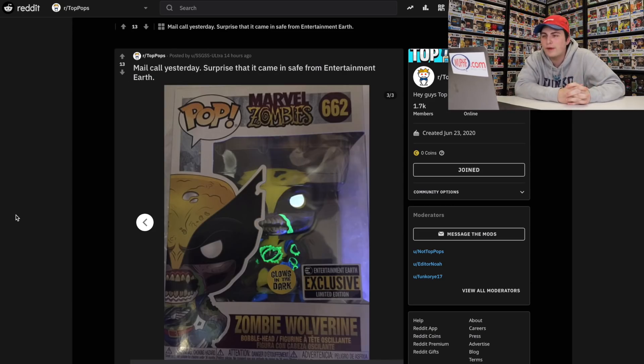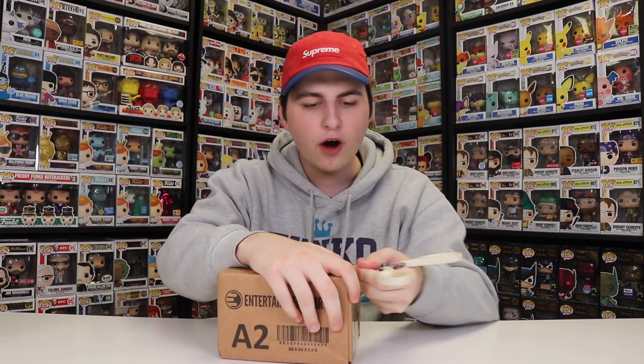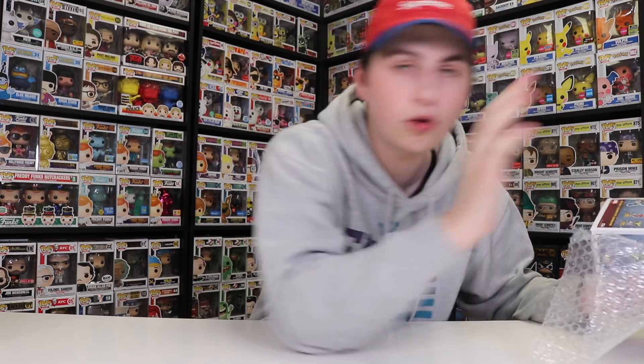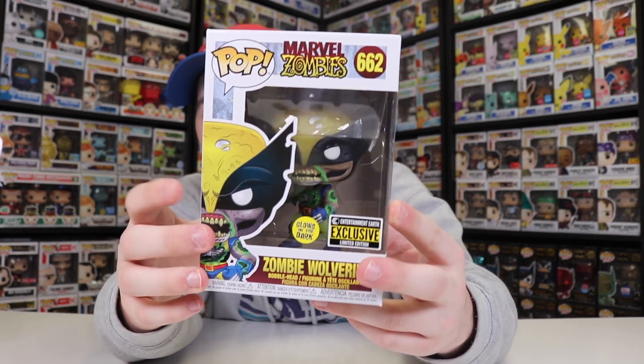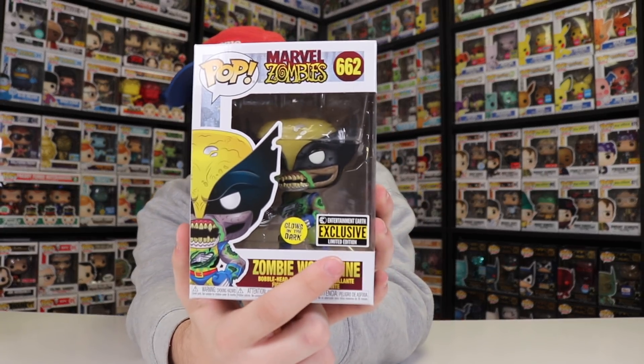Mail call yesterday. Surprised that it came in safe from Entertainment Earth. It looks like he got in the glow-in-the-dark zombie Wolverine. Hold on, let me go get something. I also happened to just get in the figure, so I thought, why not open it up today? From looking at his photos, it looks like the part that glows is like the green kind of goo color, and I kind of wish they did that with every single one of these. Alright guys, so it looks like the pop was the zombie Wolverine, and here it is right here. It actually looks really great. Everything that glows is like the green kind of goo. I also really like the brand new Entertainment Earth exclusive stickers. I know they switched it up recently, and this one, in my opinion, looks a lot nicer. I've been looking around for about a minute or two, and I can't seem to find any single figure that has the older Entertainment Earth sticker. I don't even know how this is possible — I swear I have a couple of the older ones.